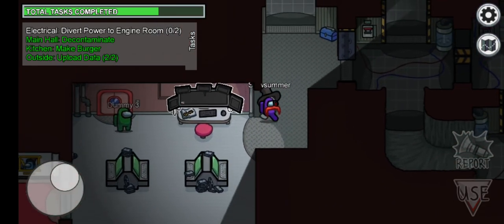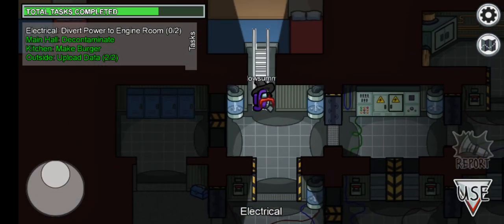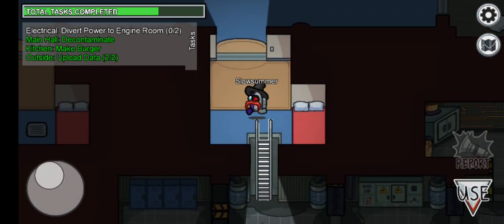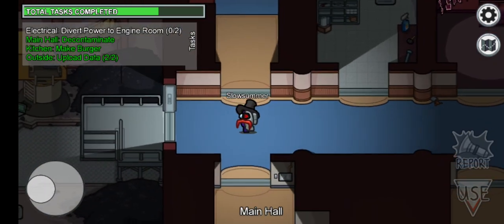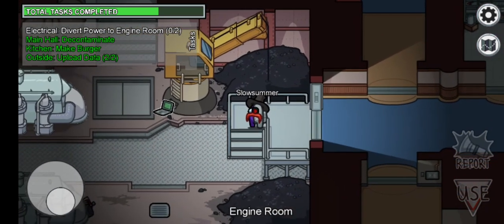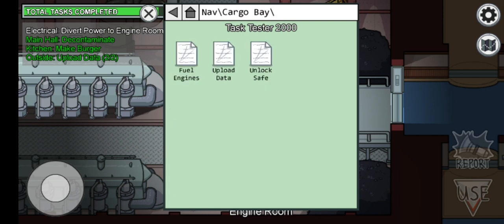And the final task that we need to do for today is the stabilized steering airship map edition. Here's the map edition. So I'm going to get rid of this electrical task, and of course some of the electrical task.